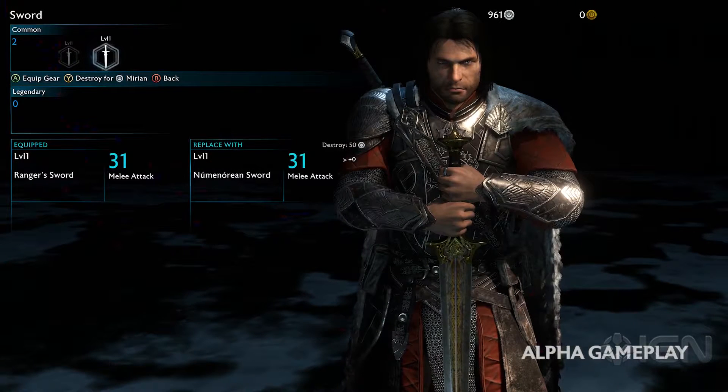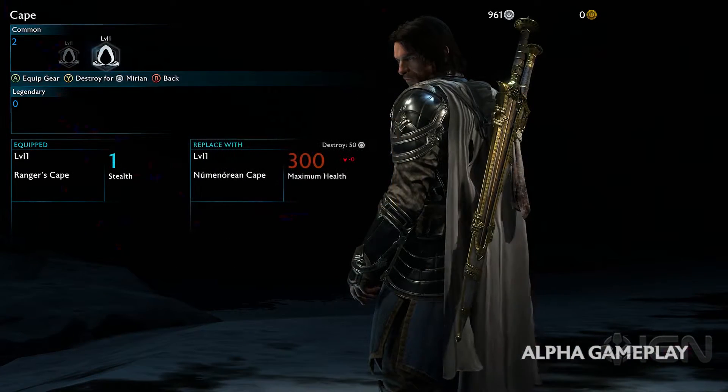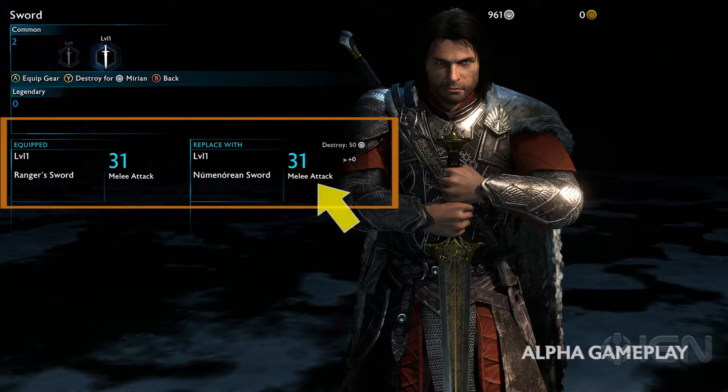When we see a new sword equipped, a couple of UI things stand out. All gear has benefits that are tied to the slot in question. Cloaks vary in stats like better stealth or more health, and daggers increase the amount of stealth damage you do. Here in the sword slot, open combat melee damage increases with better loot.